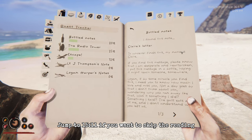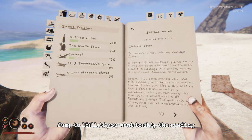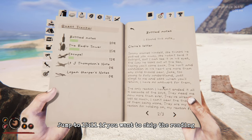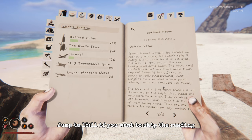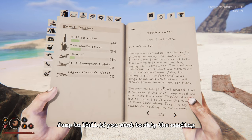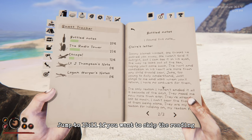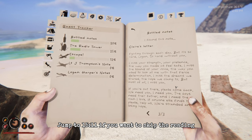Claire's letter — to whoever finds this: My name is Claire. If you find this message, please know that I am desperate and heartbroken. Logan, if by some miracle you find this, I need you to know how much I love and miss you. Not a day goes by that I don't think about you, wondering why you ran away. Tommy blames himself — he thinks he pushed you away. Jake, too young to fully understand, just clings to me and asks when you'll return.